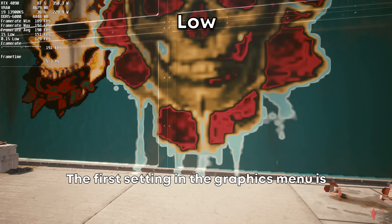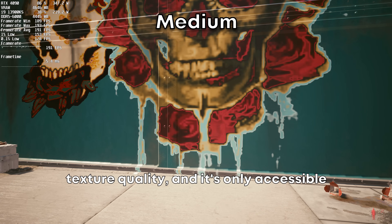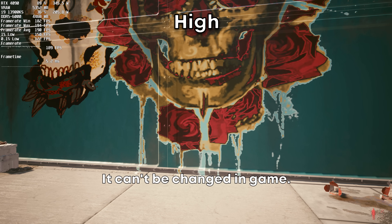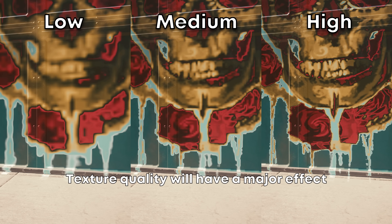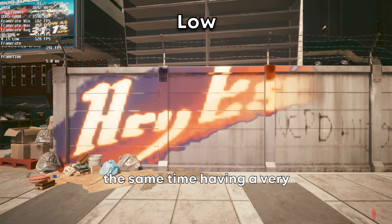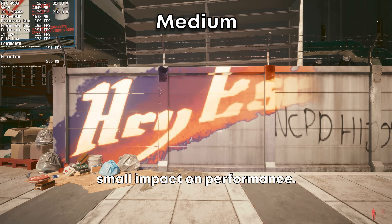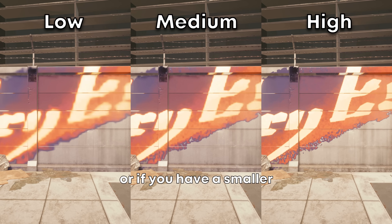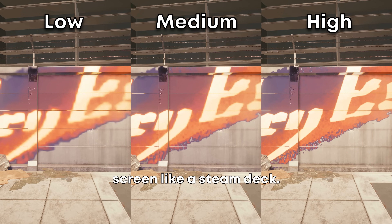The first setting in the graphics menu is texture quality, and it's only accessible by clicking settings in the main menu — it can't be changed in game. Texture quality will have a major effect on things like graffiti and posters while at the same time having a very small impact on performance. I'd only recommend low if you're really struggling for frames or if you have a smaller screen like a Steam Deck.